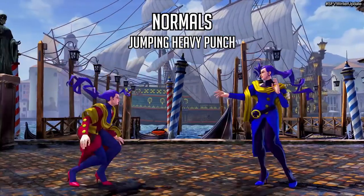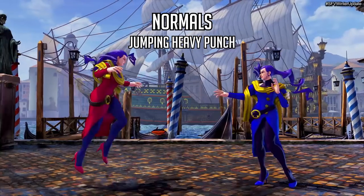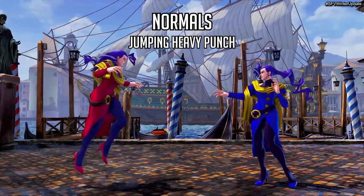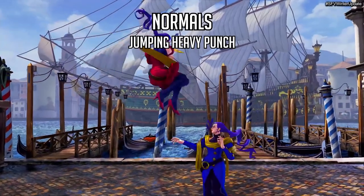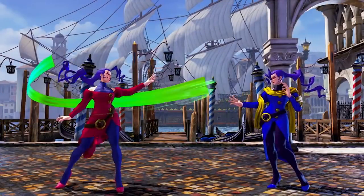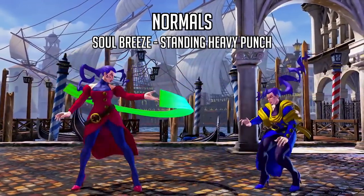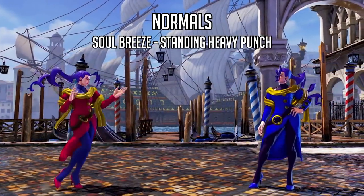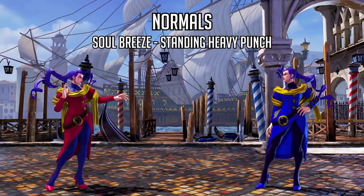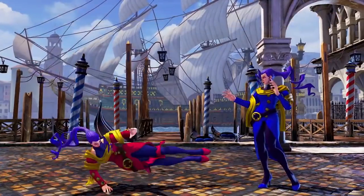Another normal we see is her jumping heavy punch, which looks similar to her far jumping heavy punch in Street Fighter 4. It's a far-range jumping normal that covers a good portion of the screen — a very good jump-in and probably her primary jumping attack. Right after the forward throw they show off her standing heavy punch, called Soul Breeze, which is actually her next longest range normal next to Soul Piede — her far standing heavy punch from Street Fighter 4.